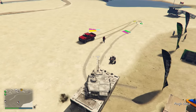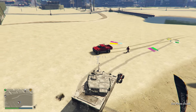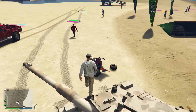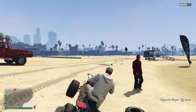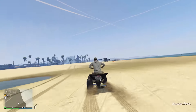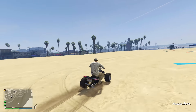This glitch works with any quad bike available in game. There are a number of different spawn locations around the map where you can find yourself a quad bike, one of those being on Vespucci Beach where I am right now. What you want to do once you've found a quad bike is get yourself a tank and drive one of its tracks into one of the rear wheels of the quad bike, and when you do so, one of the wheels will then fall off.